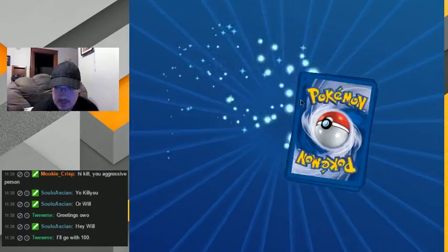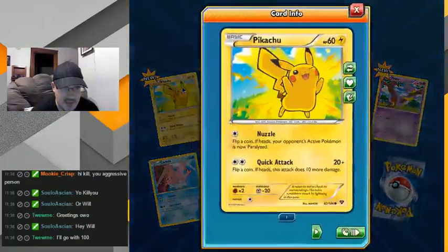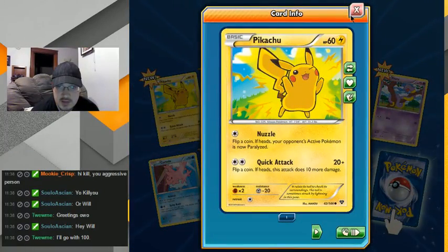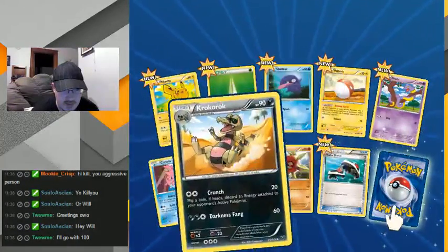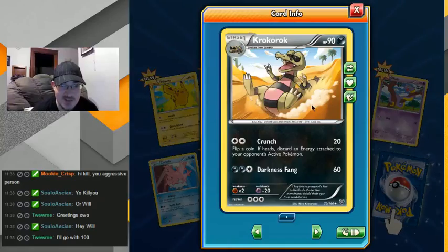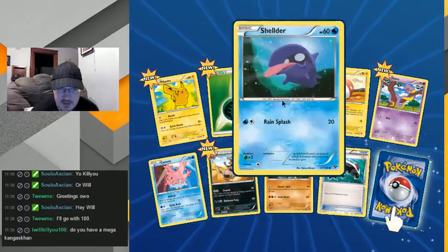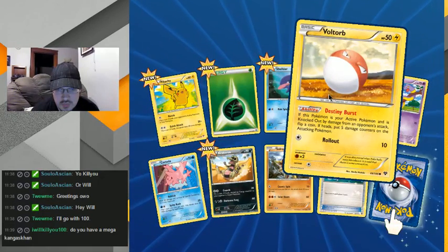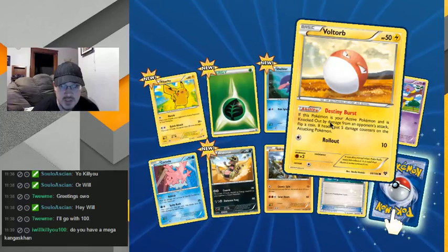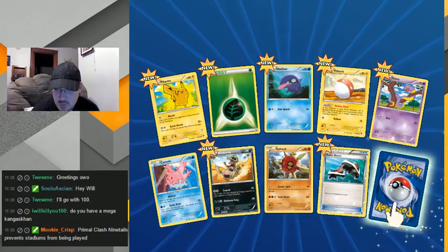Hey, Pikachu — I like the art on that Pikachu. Good old Ekans. I like the art on this one, the little guy's having some fun — roller skates! This is his ability. Oh, that's kind of a cool ability for a basic. Primal Clash Nine-Tails.